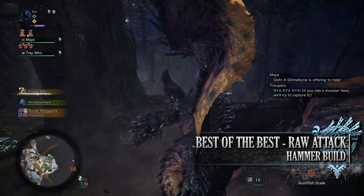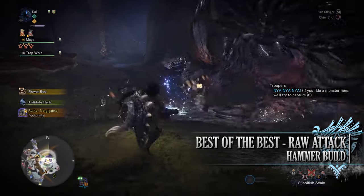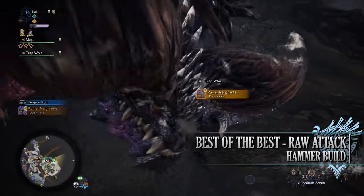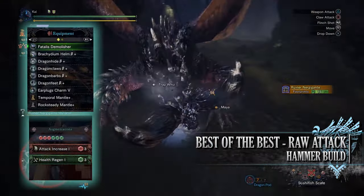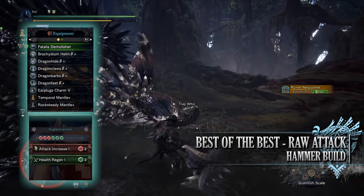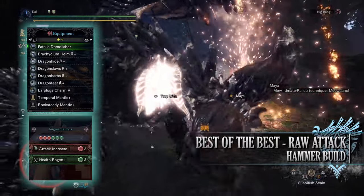This is a strong DPS build that has very high raw attack, thus we can use it against pretty much any monster in the game regardless of their elemental or ailment resistances, and on top of that because we're using a lot of the Fatalis armor, we can have a build that has a ton of quality of life and defensive options as well. For this build you'll need the Bracadiem Helm Beta, the Dragon Hide Beta, Dragon Claws Beta, Dragon Barbs Beta and the Dragon Feet Beta. I'm also using the Earplugs Charm 5 — please note that this is optional and you can easily swap this out if you so wish — and for my weapon I'm using the Fatalis Demolisher.